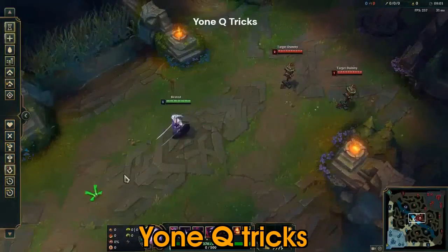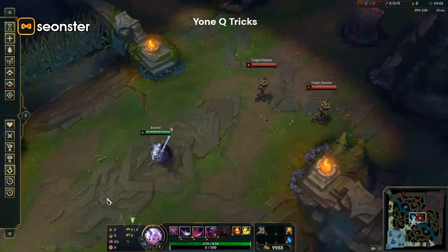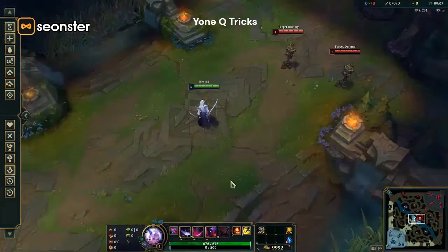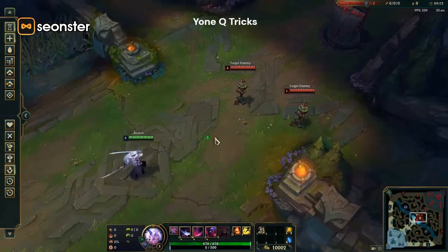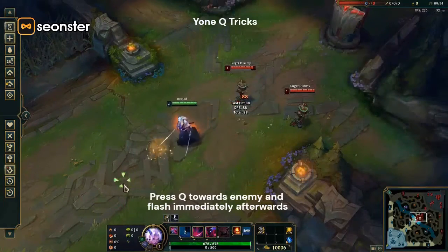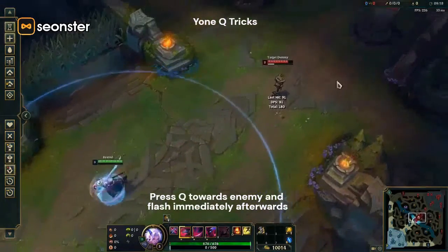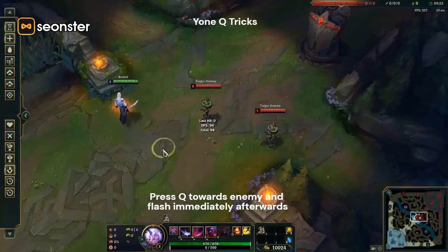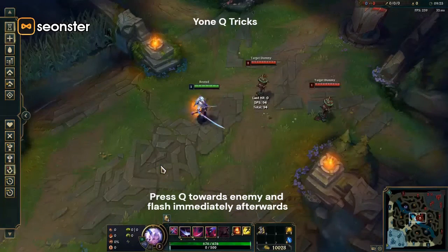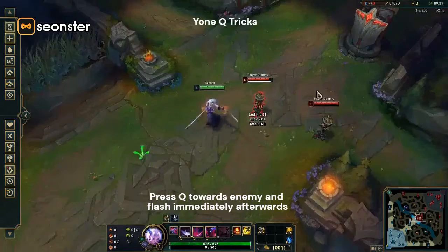In this video I'll be showing some cool tricks for Yoni's Q ability. Firstly, Yoni's Q is Q-flashable, meaning that you can press Q before you flash, but your Q will go off after your flash goes through. The Q flash is faster than the flash Q, so if you're going to flash after your opponent, just always use your Q flash. Press flash right after you press your Q with no delay.